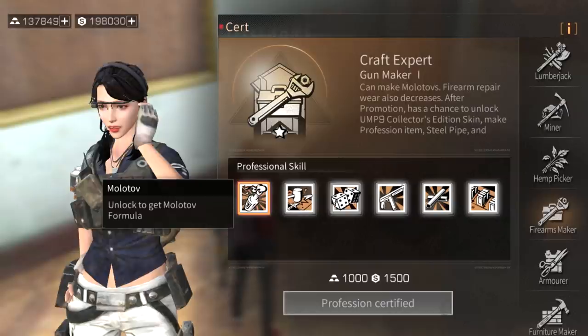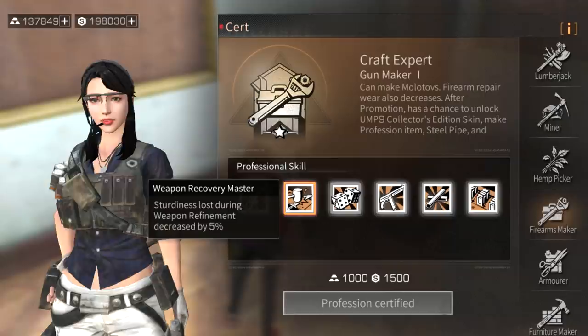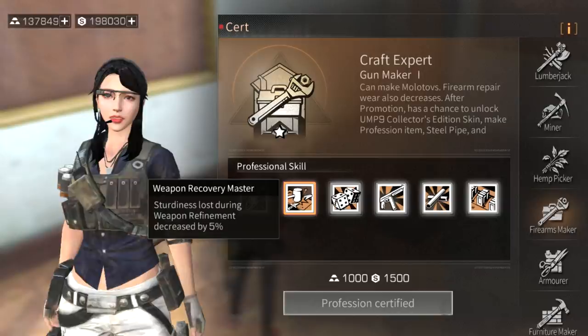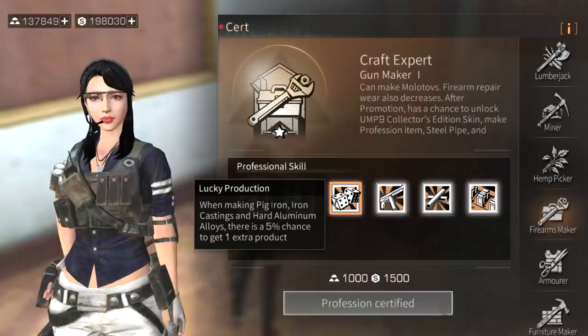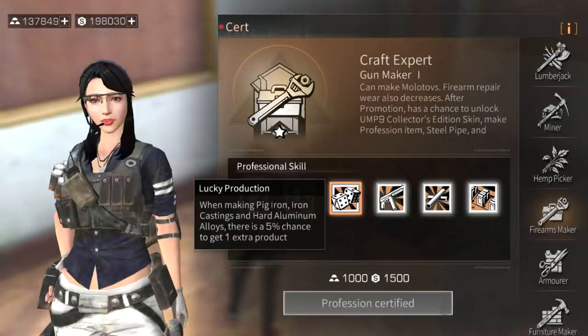Firearms maker is more special - you can make molotovs, and it's basically a crafting profession. The first skill, sturdiness lost during weapon refinement decreased by five percent, means your weapon will last longer and you can repair it more than players without this certification. Lucky production gives a five percent chance to get one extra product when making pig iron, iron castings, and hard aluminum alloys.